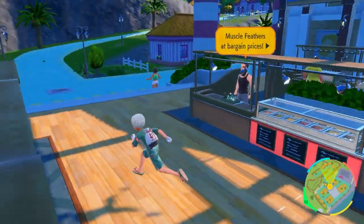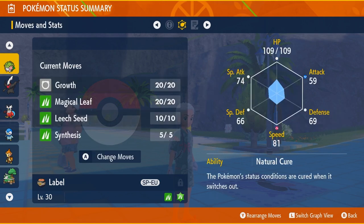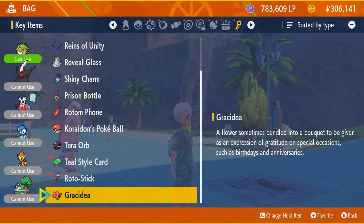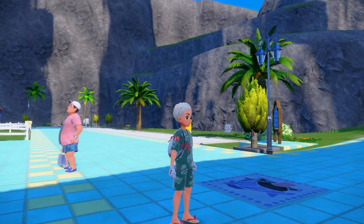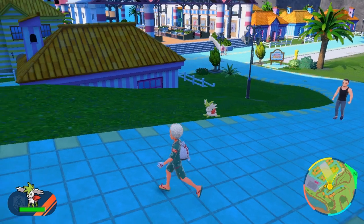Not too bad — 7,000, or was it 7,500? Either way, not too bad for the price of a Shaymin Sky Form. So let's go ahead and take a look at it. We saw our regular Shaymin beforehand. Let's go ahead and use the item — go to the bag, it's going to be in the key items. It should be the most recent key item you got, and you can use it on your Shaymin. There we go — now it is Sky Forme Shaymin! Look how awesome that is — it basically floats. That's really cool!